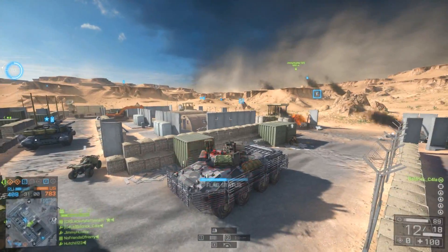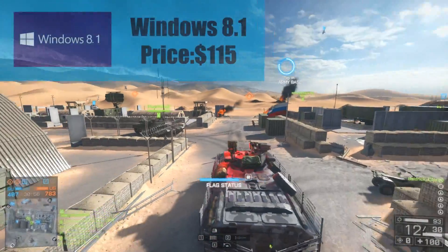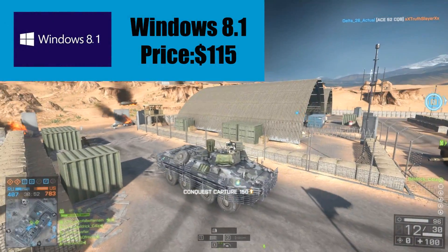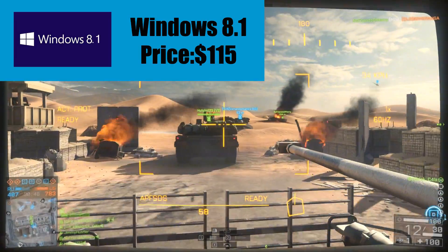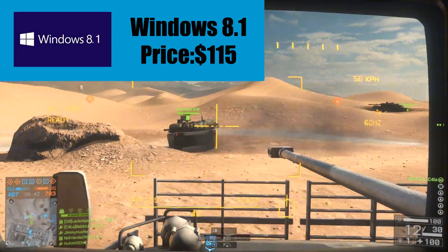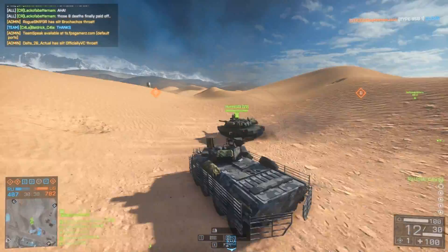I'll start off with the operating system — standard Windows 8.1, which costs $115 Australian from PC Case Gear. That's where I'm getting all these prices from. You can run Steam in console mode on it, so you'll be fine.